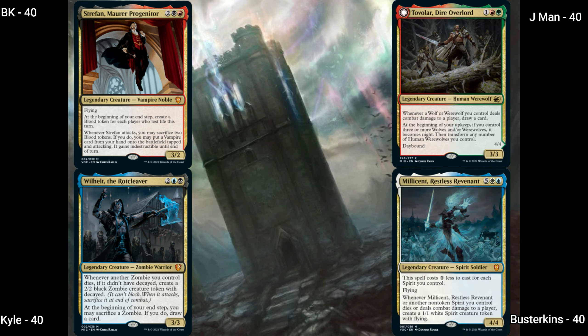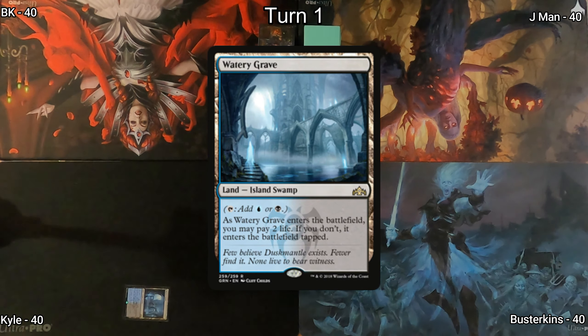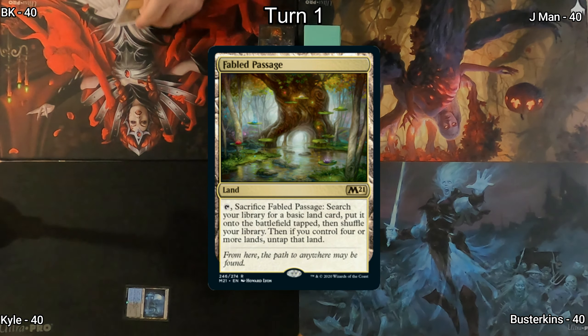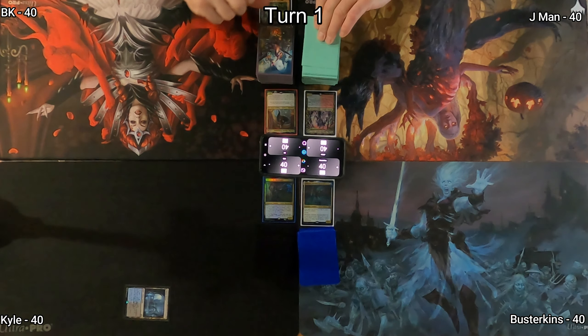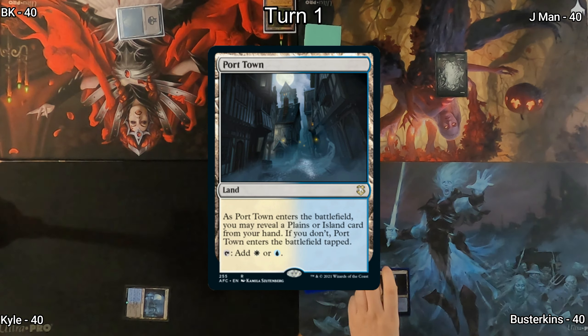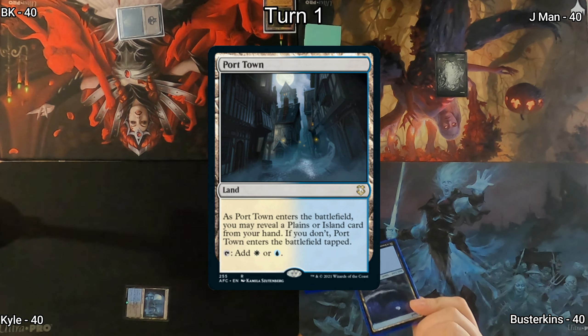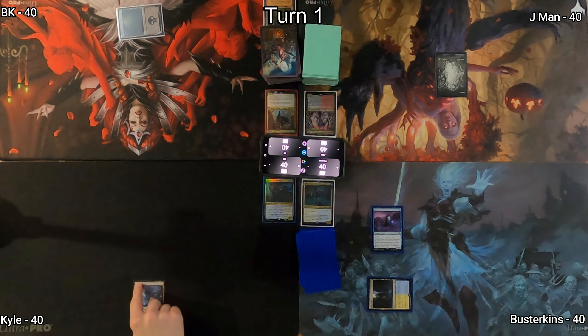Our seats are chosen at random and it turned out like this. We hope you enjoy the game and let us know what you think in the comments. Kyle kicks us off by playing Watery Grave, letting it enter the battlefield tapped and passing. Fabled Passage hits BK's board; he immediately cracks it to find a swamp. J-Man plays a forest and passes to Busterkins, who plays Port Town and reveals an island from his hand, allowing him to play Mausoleum Wanderer, a spirit that can get bigger or possibly counter something.